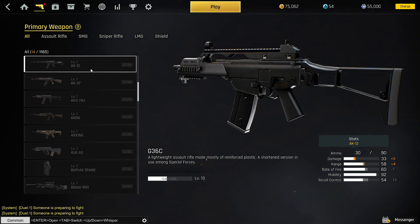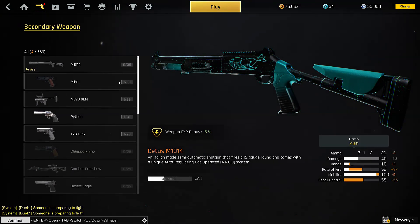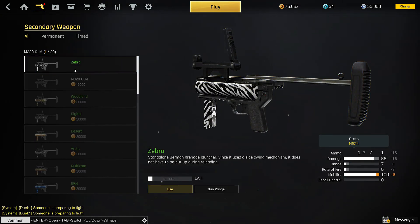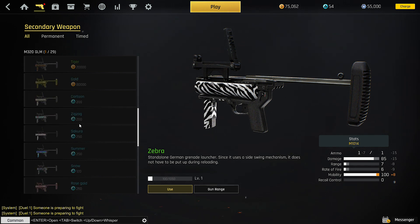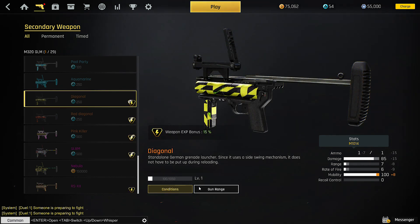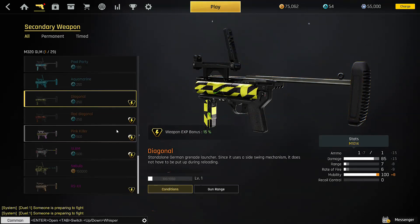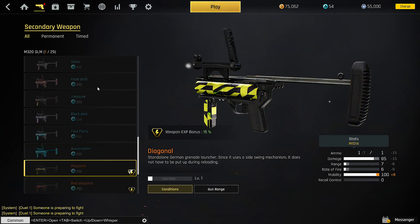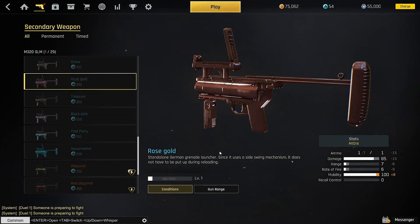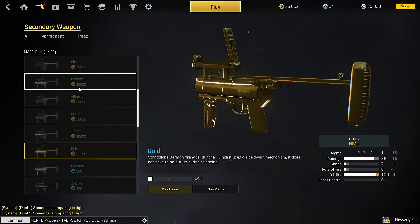You have this for all of your things, including your secondary weapons — the M30, M320 — there are different camos for them all. It's all the same thing, but these special ones give you an extra bonus so they're a bit more expensive. You can't just buy those; those ones are random. But the standard camos you can go for — they won't change the weapon stats, it's just camo. Looks nice.